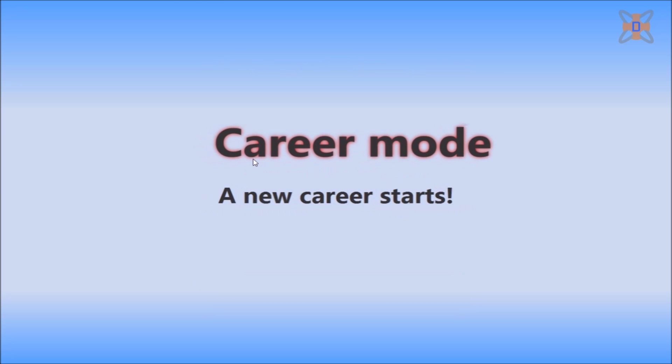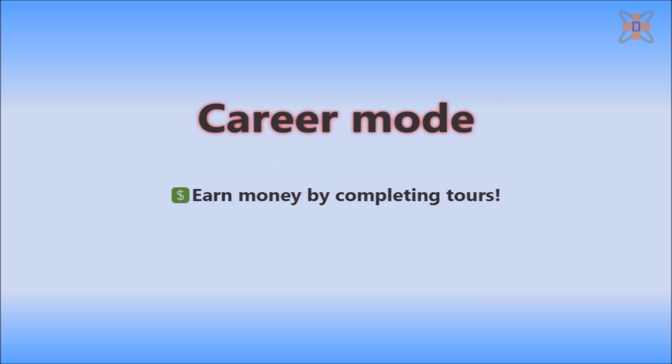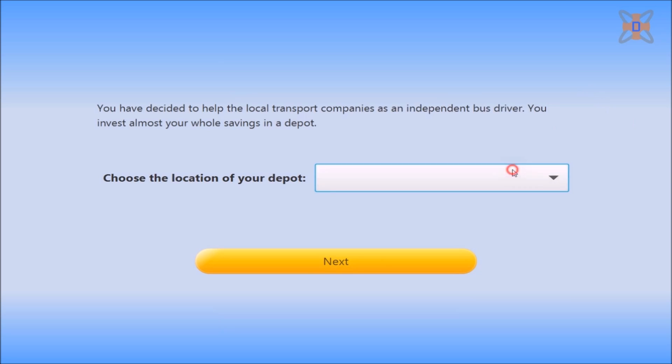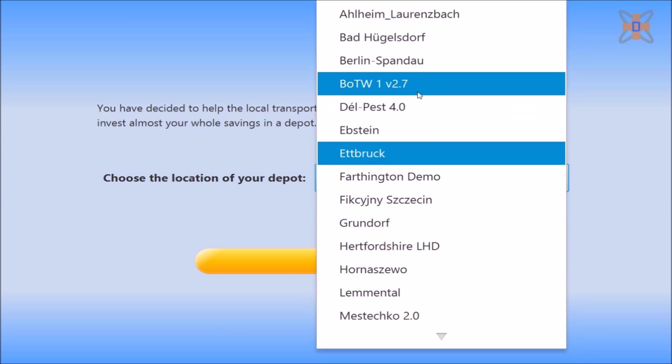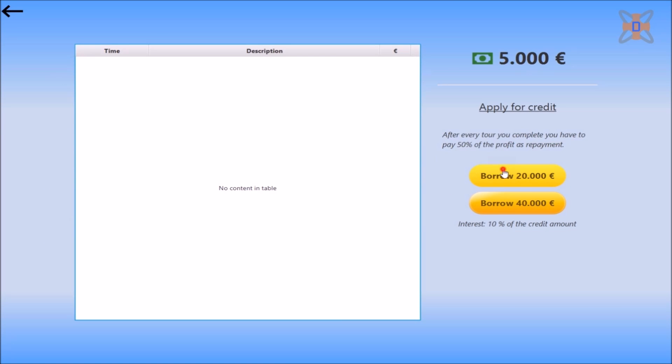So if you want to start a career mode, click on career and it'll let you start a new career. It'll give you a little tutorial intro as well. The first thing you want to do within single player career mode is get a bank loan, because you cannot afford any buses. Pick a map — in this case I'll just go with West Country — then go to the finances and take a loan of 20,000 euros.